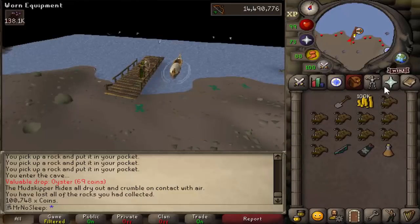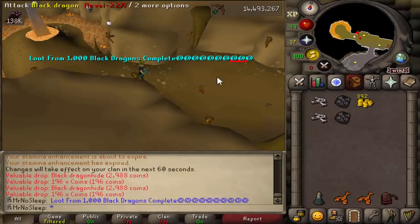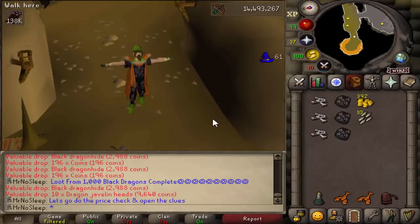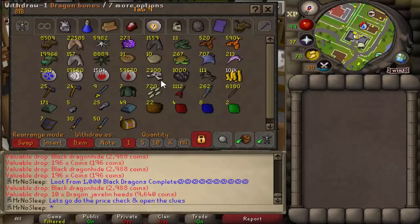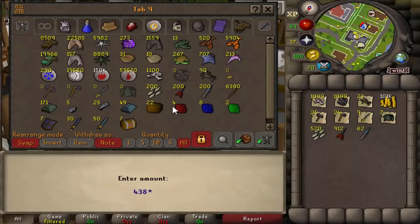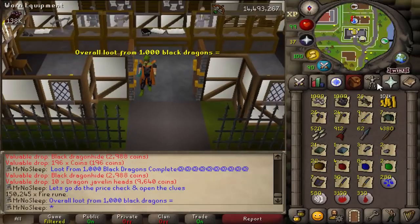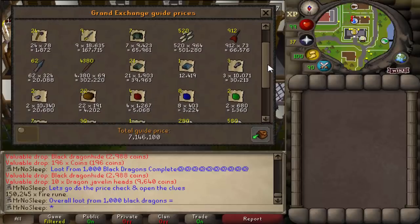With all that being said, ladies and gentlemen, loot from 1000 black dragons has been completed. Unfortunately no visage, and I didn't really hit the rare drop table that much, but it was really enjoyable — about half of it was on stream, the other half off stream. Now it's time to do the price check. We have over 500 javelin heads, 4000 adamant javelins, close to 1000 darts, 100k cash, the hides, the bones, and 20 ensouled heads. Everything comes out to approximately 7.1 million.